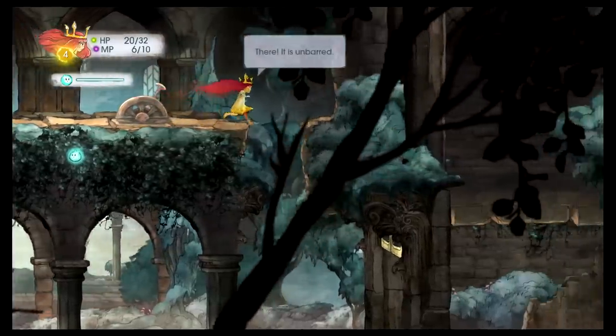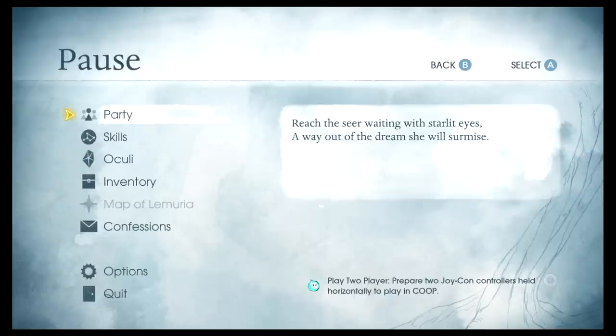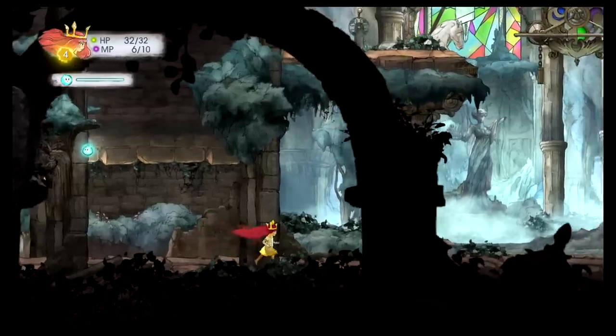It looks like I opened the door — nice. I've got to be on my guard here. Maybe I should go ahead and use a potion, because I only have 20 HP.